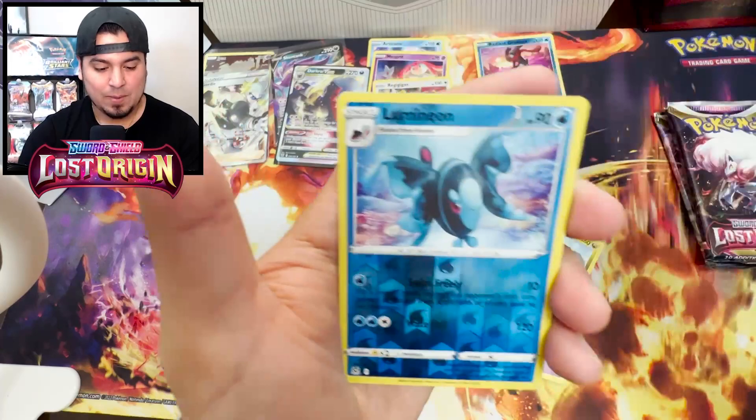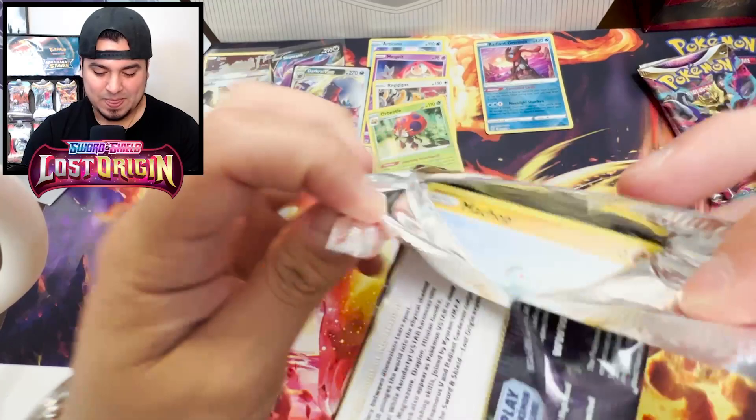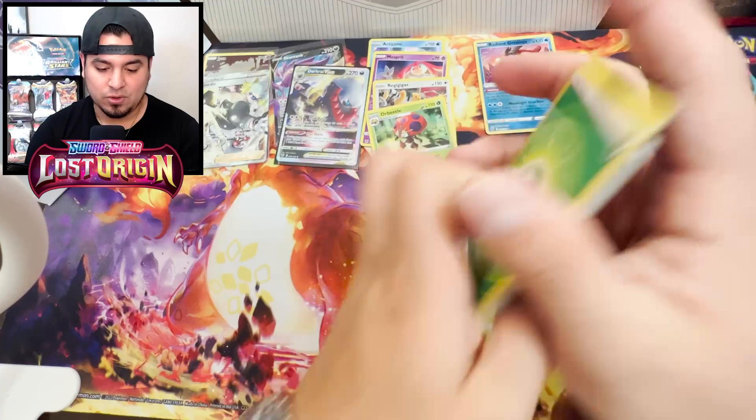Come on - Gligar, Lumineon, Porygon-Z. Three packs left, and if I only get a Rare, a Holo Rare, I'm going to be so upset. But that's just proof that Lost Origin is the worst - at least for me.